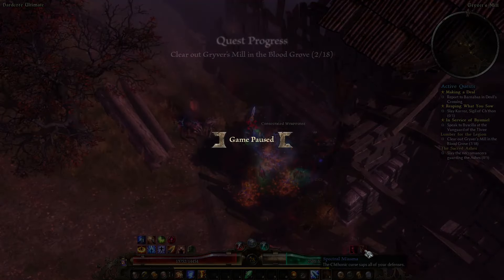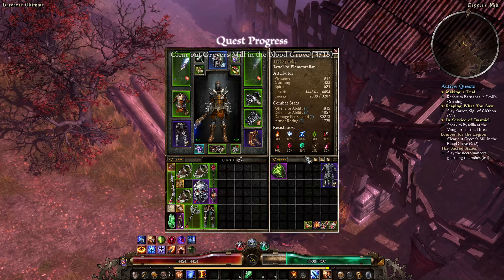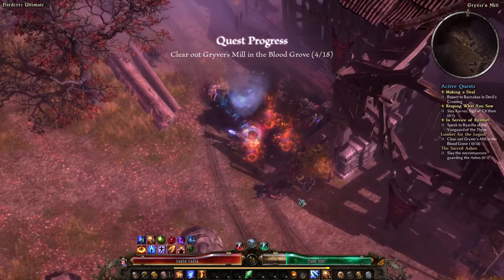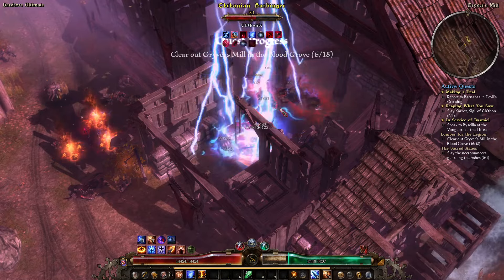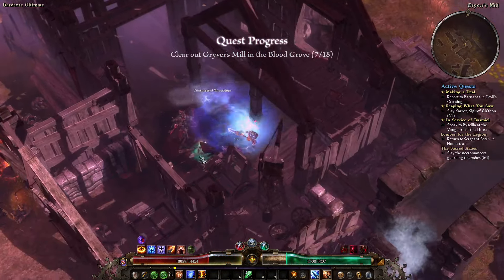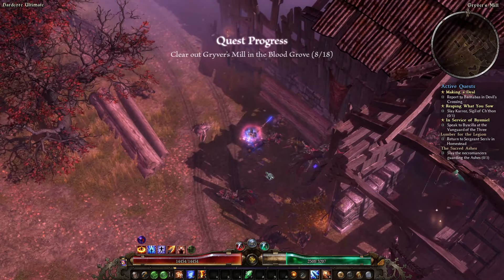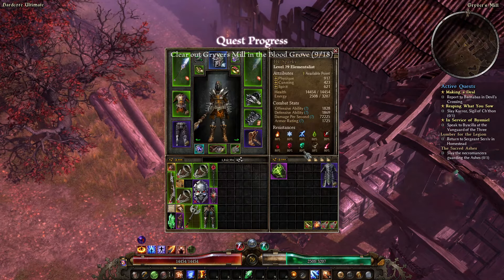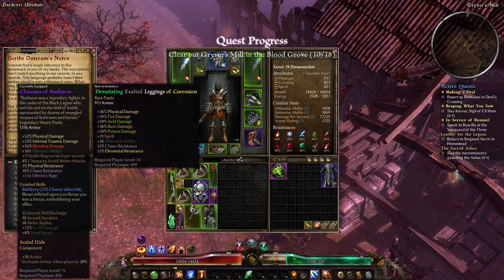Something to note here: this Spectral Miasma. Looking at my resistances, Vitality and Chaos are both below the cap. That goes off whenever you kill one of these Harbingers or Bloodletters — whenever you kill one of those, you'll have your resistances shredded. So I'm actually going to use a Chaos and a Vitality potion when I go to fight Karoz.